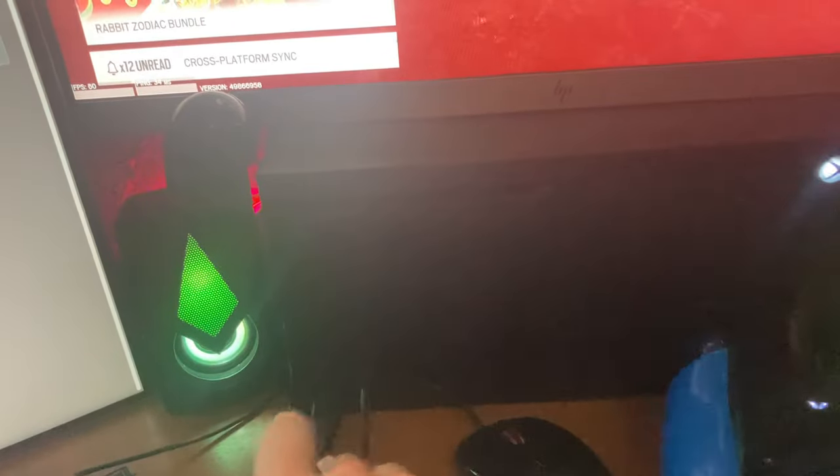All you need to do is unplug your strike pack from your Xbox, take it right out, and then hold down these two buttons right here — the top left and top right buttons. If you only have two buttons, then hold down those two. And then while you're holding them down, you're going to want to plug your strike pack back in.